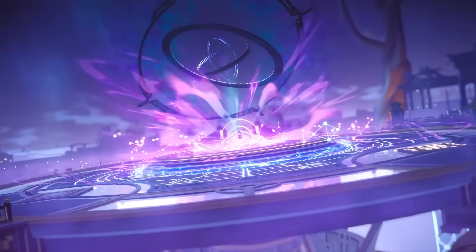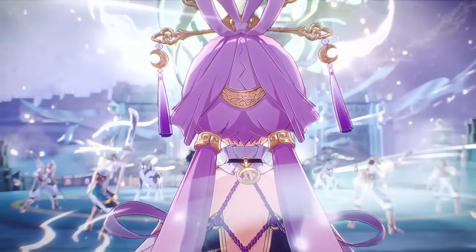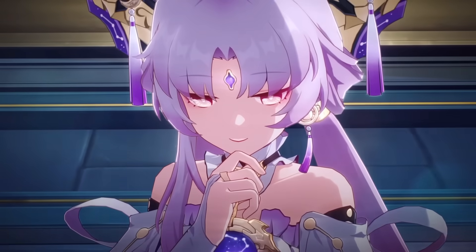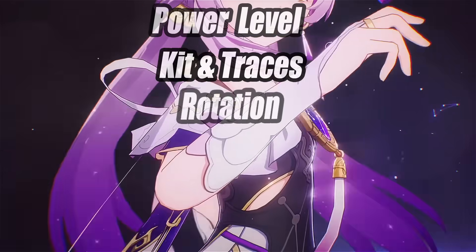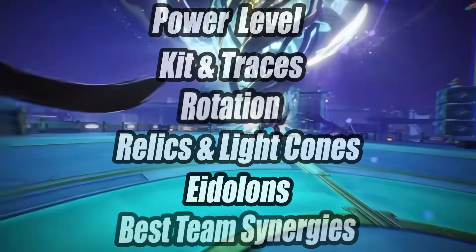Yo, what is up guys, Karim here, and welcome to my Fuxuan guide where you're going to learn exactly how to build our pink general in training to be the immortal protector of your teams. In this video we'll be covering her power level, kit and traces, rotations, best relics and light cones, eidolons as well as her team synergies.